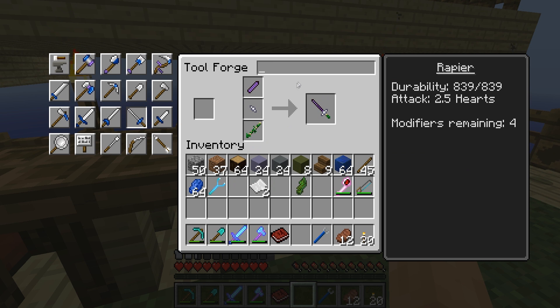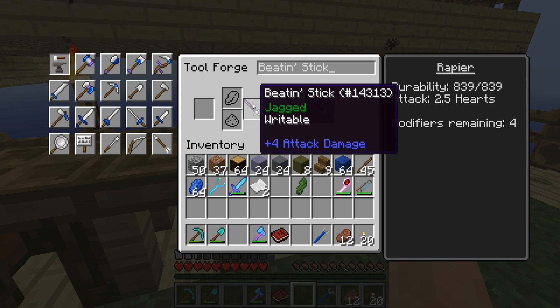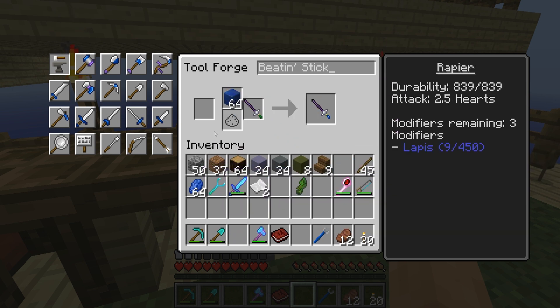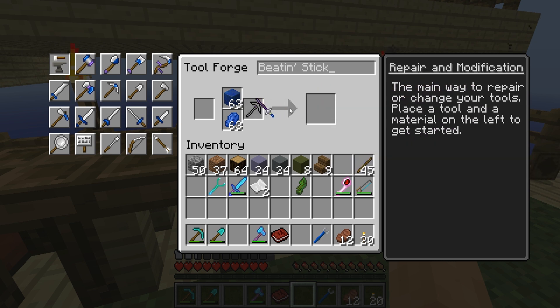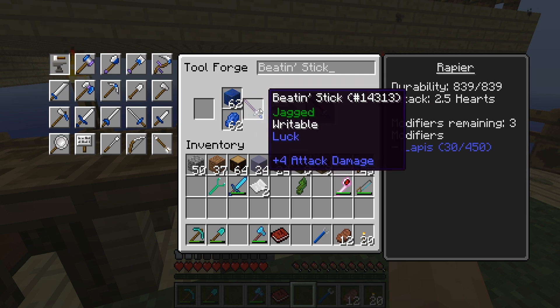Let's get the rapier and let's construct this bad boy, just like so. Oh, beautiful — four modifiers, starts out with a 2.5 attack. And we're going to call it the Beaten Stick, why not? And we're going to do that up. The first thing that I want to put on this for sure is lapis. Lapis is going to apply looting to the weapon. So I'm going to do my work, go through all this upgrade and all that kind of stuff, and I'll show you the next step after that.